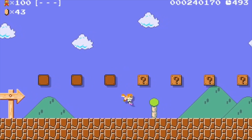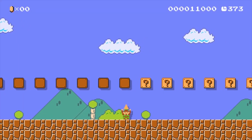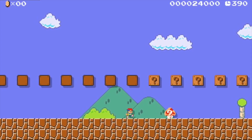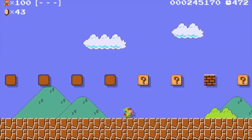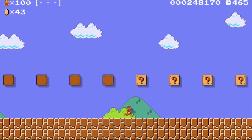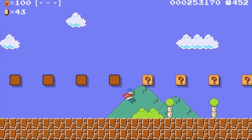Upon completing a 100 Mario Challenge, players are rewarded with unlockable character costumes from franchises like The Legend of Zelda, Kirby, and even the cult classic Earthbound. These characters are playable in 8-bit form, which puts another creative spin on the platformer. It's easy to imagine all of the Pokemon and Legend of Zelda themed levels that will emerge from this awesome feature.